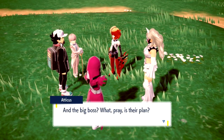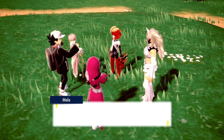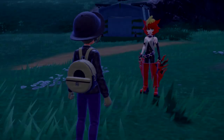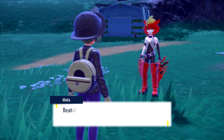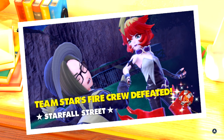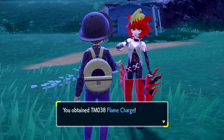And the big boss — what's their plan? They already got in touch with all the bullies and asked them to head over to the schoolyard. It's finally time. Man, I'm so stoked. I've burned through everything I had, and now I've sputtered out. Guess this is where it ends. Guess that Quaxwell of yours really let us have it. Being beat in battle is a huge deal, so here — take the Star Badge and be proud of yourself. She gave me a TM too — Flame Charge. Well, Ashley already has that, but thank you anyway.